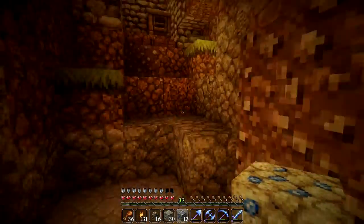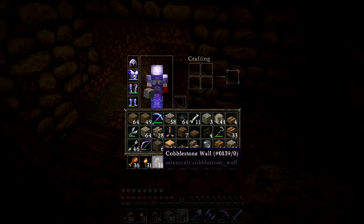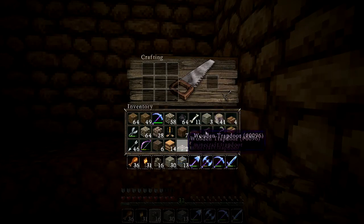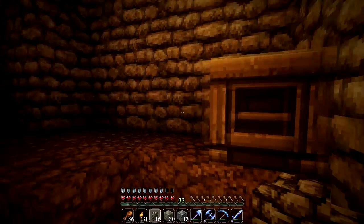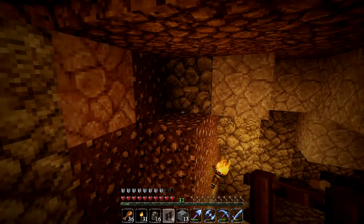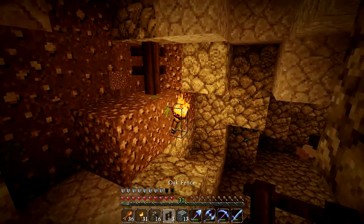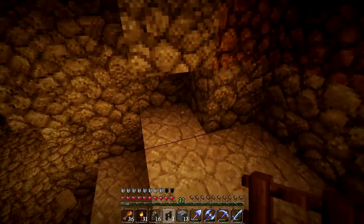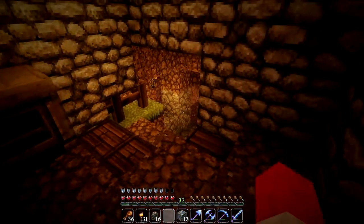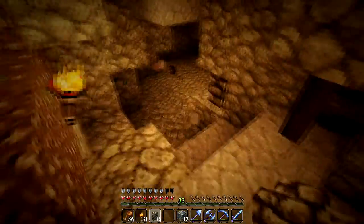First thing I want to do is make the descent look like this guy does not know what he's doing - he just dug down. Maybe there was a collapse or something. Walls and stone and rock fell down on him so he had to add some reinforcements in here to keep stuff from falling on him, especially right there - that's a bad spot.